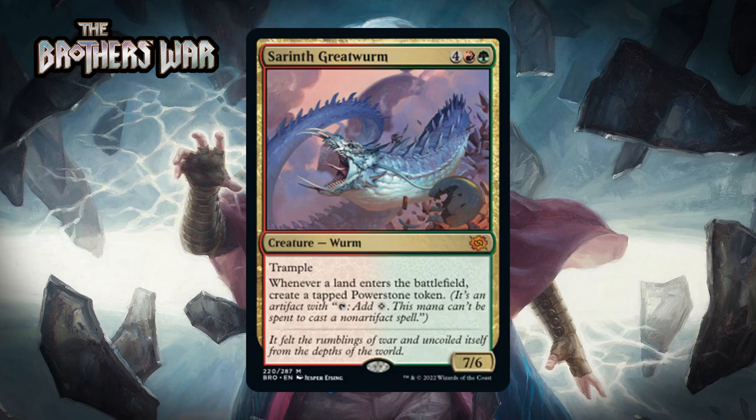Next up it's Skirthirax, Great Worm, which for four generic, a green and a red, is a 7/6 trampler. Whenever a land enters the battlefield, create a tapped Power Stone token. A six-mana 7/6 trampler is a nice creature, and getting a Power Stone any time you or your opponent plays a land is pretty great. You probably aren't desperate for mana by the time this worm comes down, but as I've been saying there are lots of places to spend Power Stone mana. I think this is a B+.